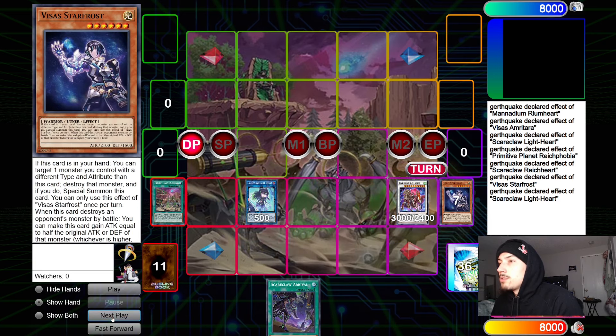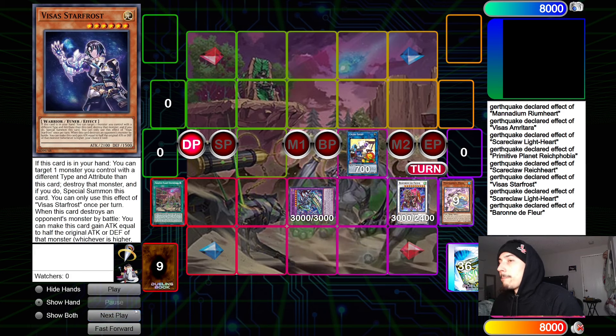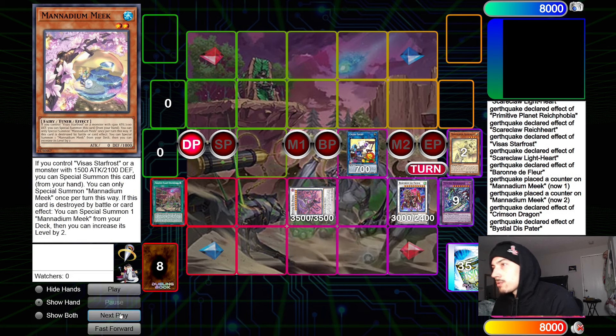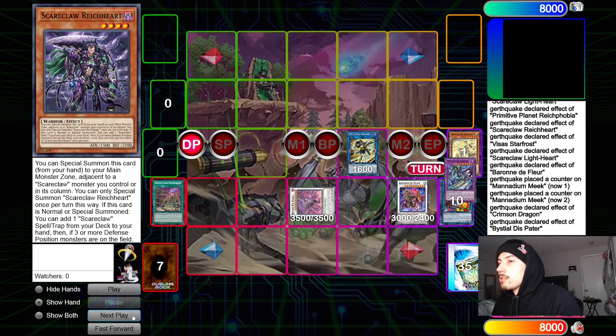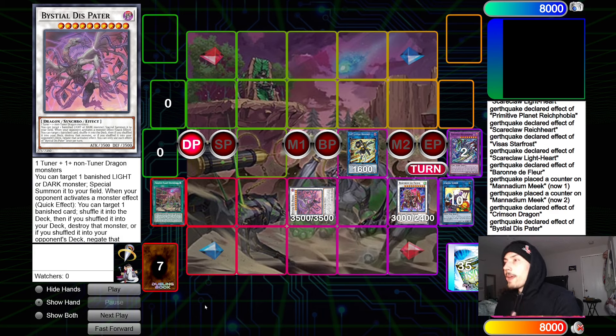Turn those two into Baron, then Arrival summon back Star Frost, turn those into Cross Sheep, then up into Astral Out. Cross Sheep summons back Meek, then Baron pops Meek — make Astral Out. I forgot to banish, I'll do that in a sec. Go Crimson Dragon, Crimson Dragon targets Baron, make this Patter of course, then Patter seven back Star Frost, turn those two into SP. So just off one card you have Patter, SP, Baron, field spell — pretty solid. You can SP banish Astral Out to recycle it. That's the one-card Reum Heart combo.